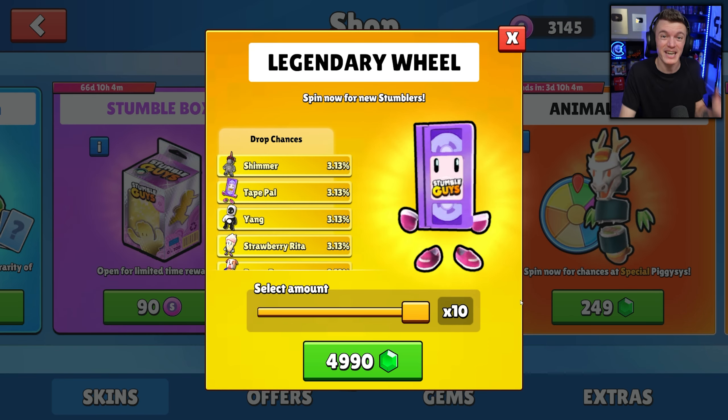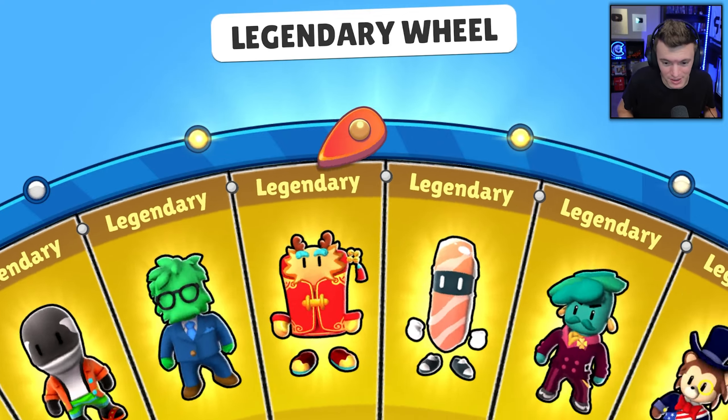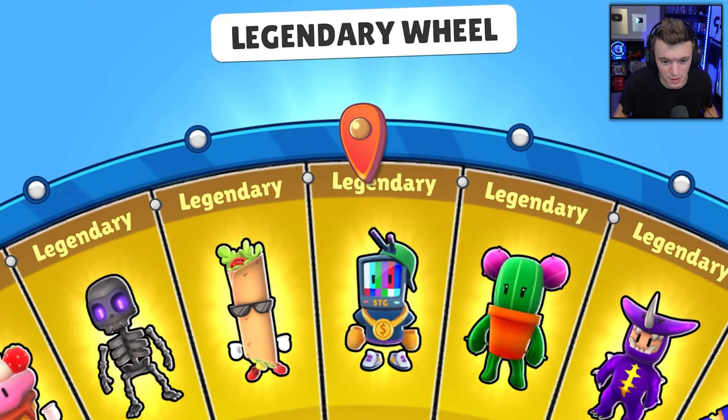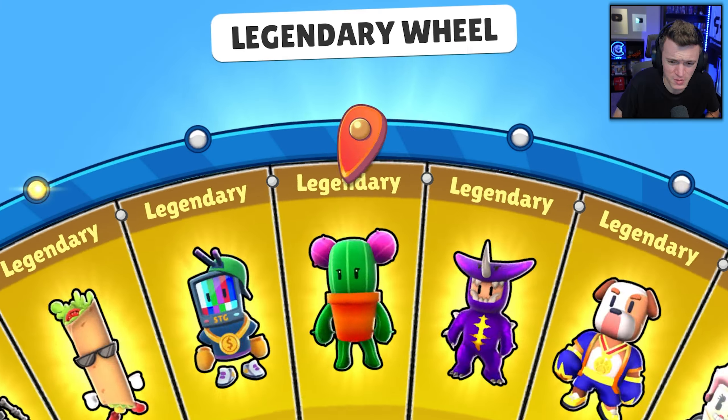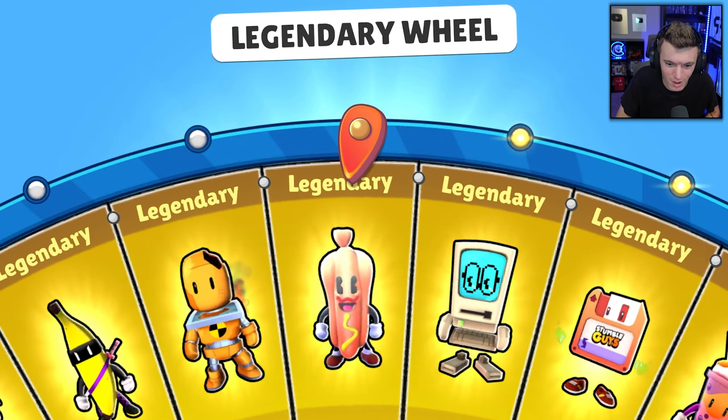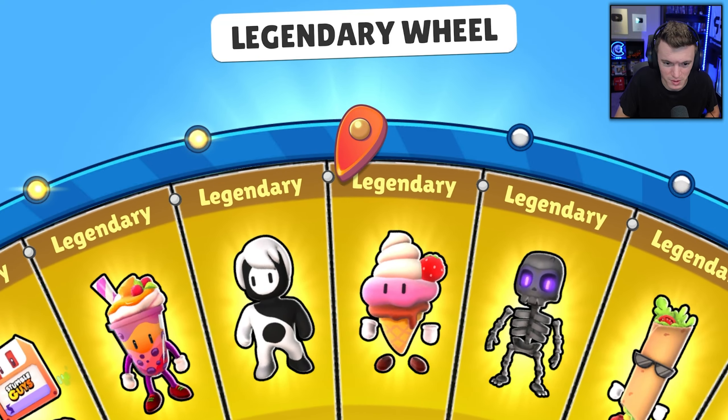Here we go! Sushi Me - we didn't have that, now we do! We're trying to get all the legendaries we don't have. Pokey Stabbings we already have. We're looking for that TV skin - I'll probably use it in the thumbnail because it looks really nice. Bastion - we didn't have that one either, let's go!